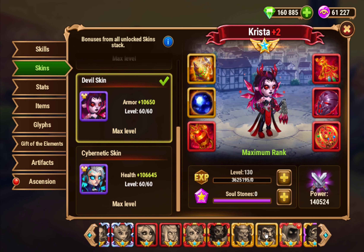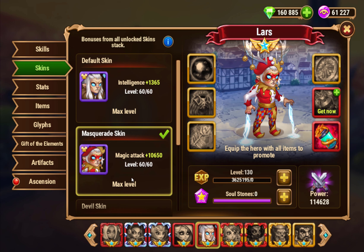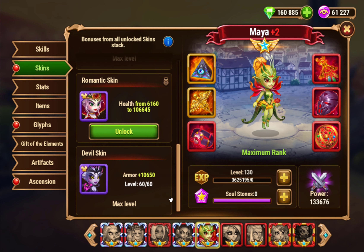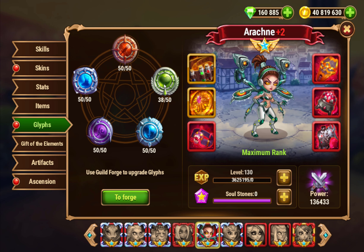Lars, on the other hand, they're getting him a new skin but they're giving him health, which is a skin that you should probably almost definitely skip. For a lot of reasons, I don't recommend doing a health skin on your DPS heroes — like I skipped on Maia and Arachne. I don't have their health skins and I didn't do all their health glyphs all the way either.